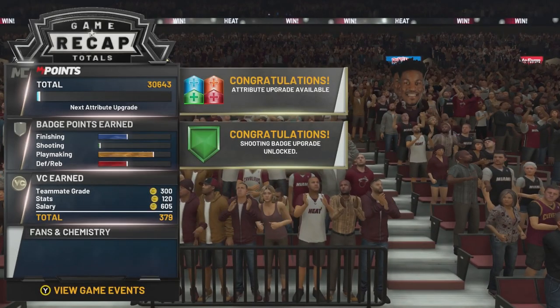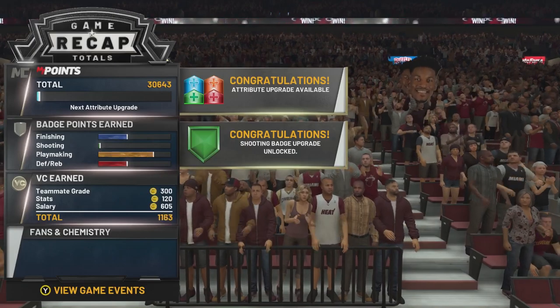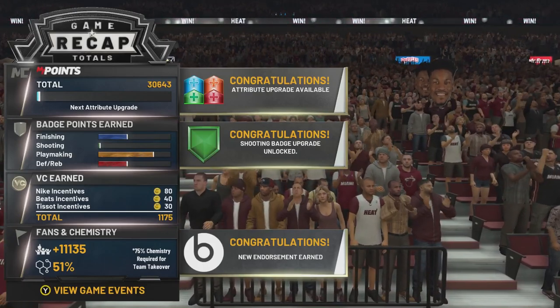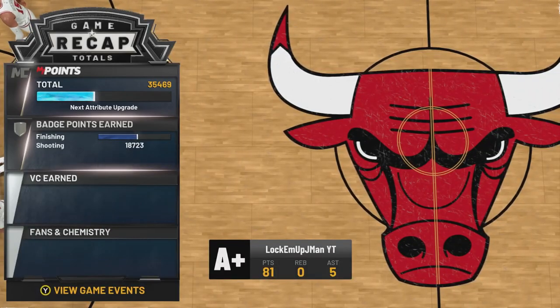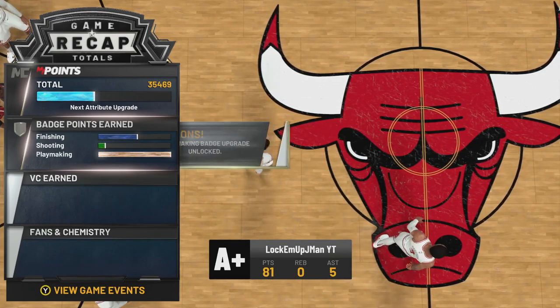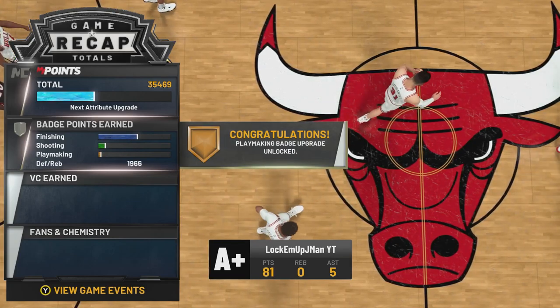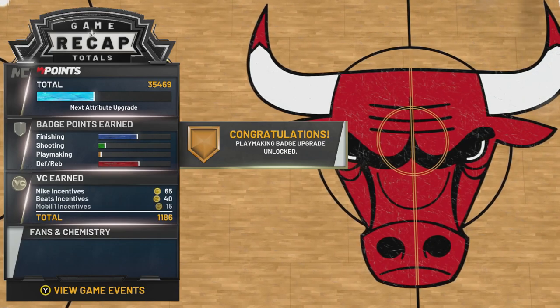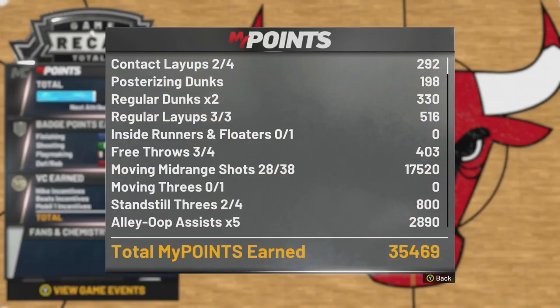Just imagine if I was able to knock down standstill threes consistently and knock down moving threes. I didn't even practice dribbling, so once I practice dribbling it's going to be right for the computer. Once I get the same shots down, here's 18K and yet another shooting badge. 81 points for Kobe — I actually could have passed him, but on the second free throw I missed on purpose because I wanted exactly 81. I know I'm going to be able to get over 100 points in a game eventually. 28 for 38 moving shots, 17K — not too shabby.